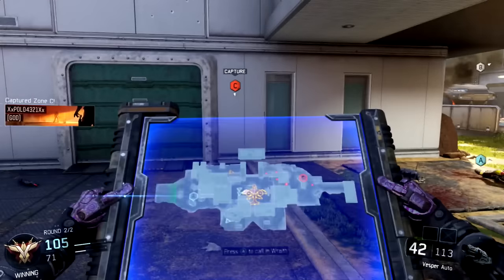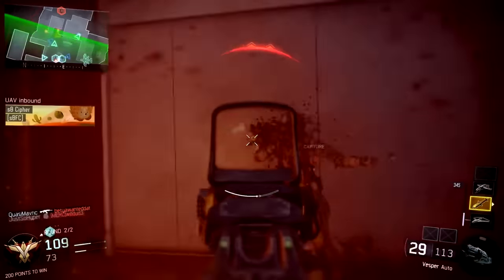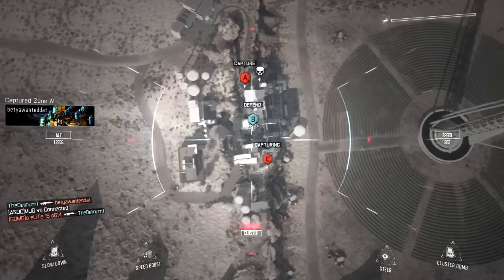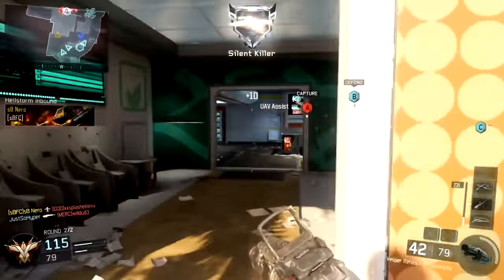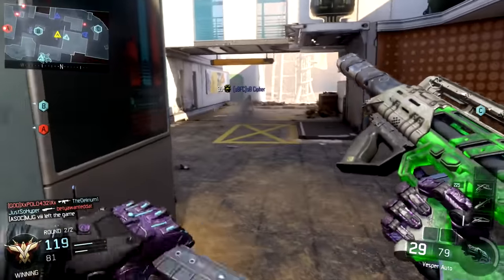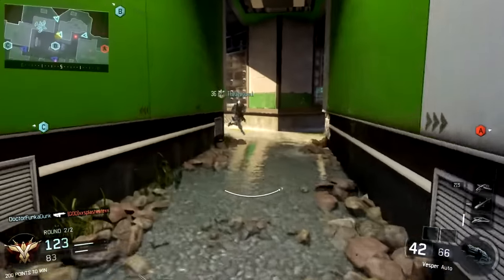The final SMG is the Pharaoh - a very interesting auto-burst SMG. The first burst SMG we saw in the series was the Chicom CQB in Black Ops 2. The Pharaoh still feels a little off-putting as a burst SMG, going against almost 10 years of muscle memory just holding down the trigger. Even though it's auto-burst, I still instinctively pull the trigger after each burst, just like the XR2.